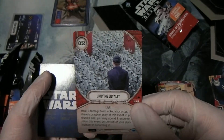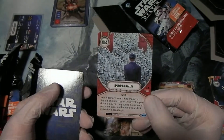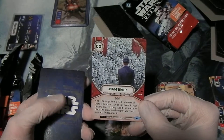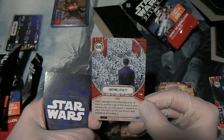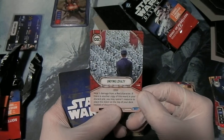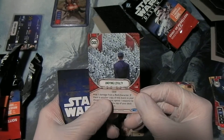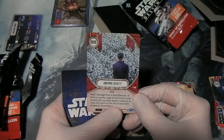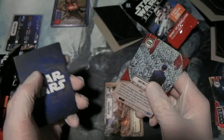Many troopers on there. Undying Loyalty — red villain event for zero. Heal one damage from a red character. If there is another copy of this event in your discard pile, you may spend one resource to place this event on top of your deck instead of discarding it. That's also a new gameplay mechanic making its appearance in Spirit of Rebellion — if you have a card already in your discard pile and you play a copy of it, it does more than the first one did. There's a yellow event with Gungans on it that does that and other things like that.